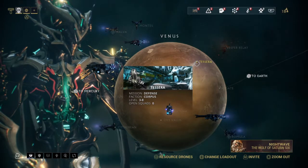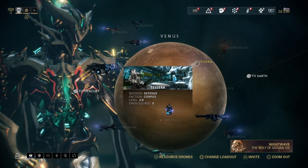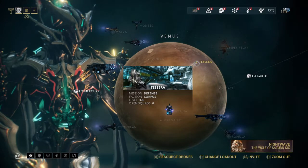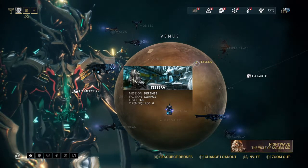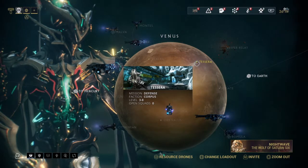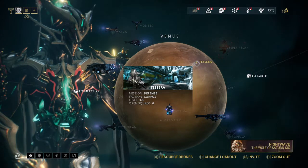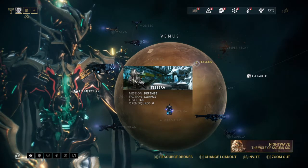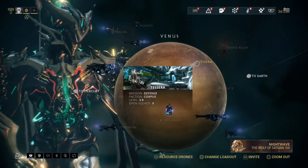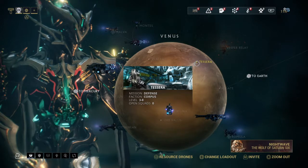Tessera is a very low traffic location. Most players, once they clear it, don't ever bother coming back — there's no reason to. People don't come here to farm Oxium, farm Relics, or level gear. I'm sure many of you are thinking 'well what the hell, Peace, if it's that bad why are you recommending it?' — as I said, it's for new players with limited planet options.